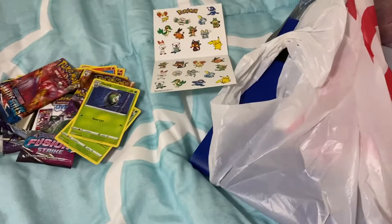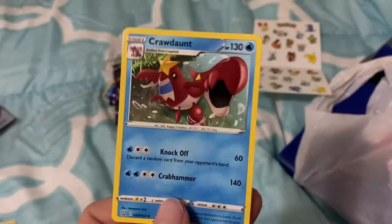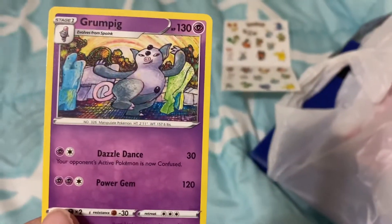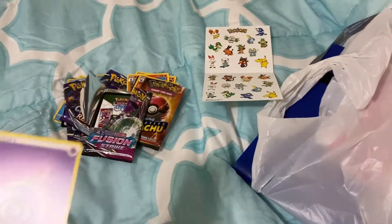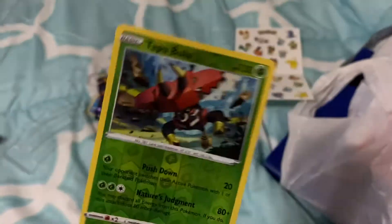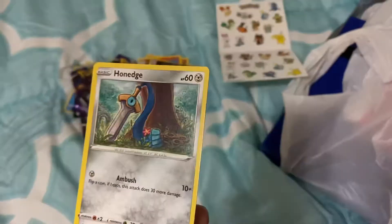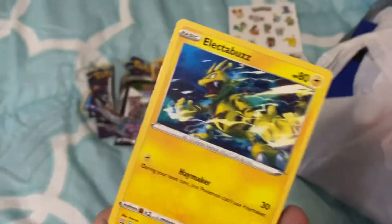That one's cool. Here we got a code for you — just those two. Coins. We got the code. Crawdaunt, I think. Grumpig. Energy. My shiny card!